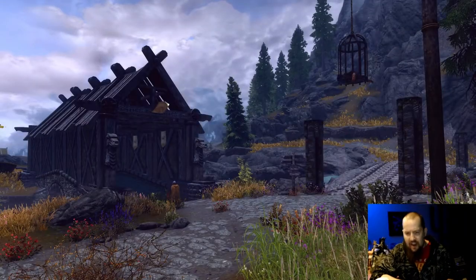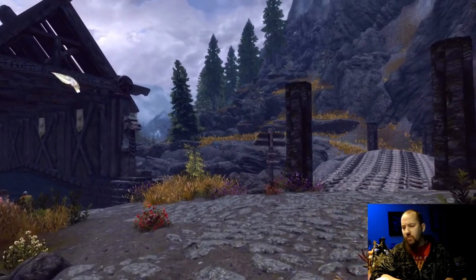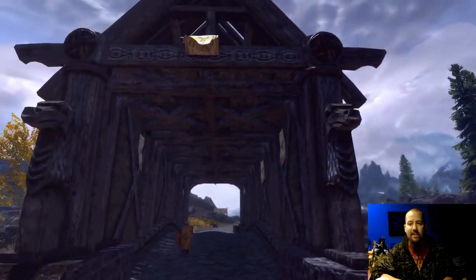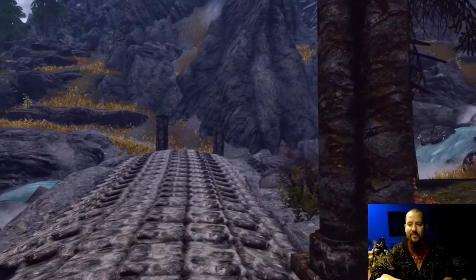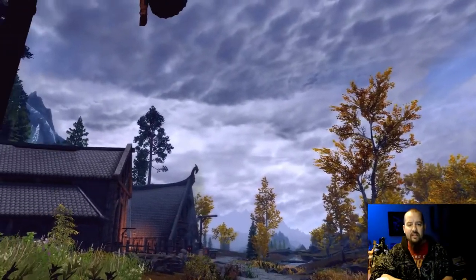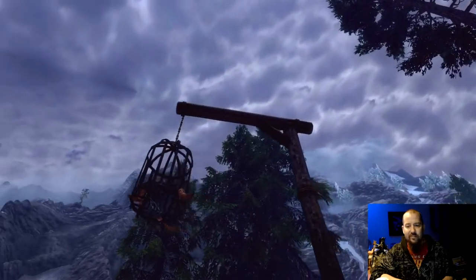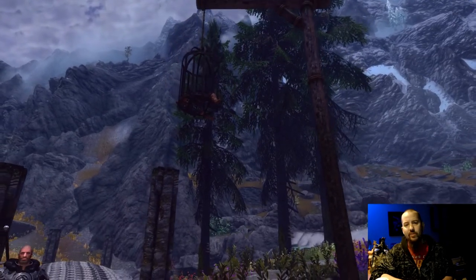Not every bridge in Skyrim has been rendered unique, but many of them have. Two of my favorite examples are right here at the crossroads of Whiterun near the Hunting Brew Meadery. This particular bridge I find simply spectacular with its detail, and the snake-backed bridge here actually has its own map marker. Near major cities aligned with the Empire are the prisoner cages from which hang Stormcloak prisoners — adding atmosphere and immersion to the Skyrim Civil War.